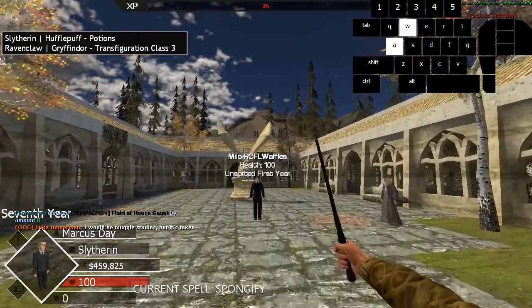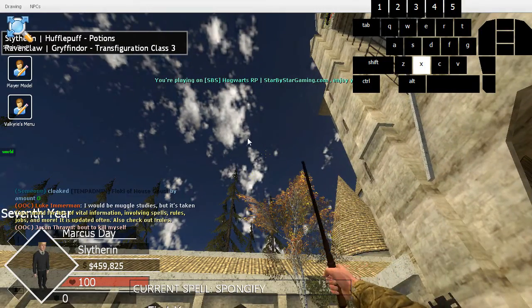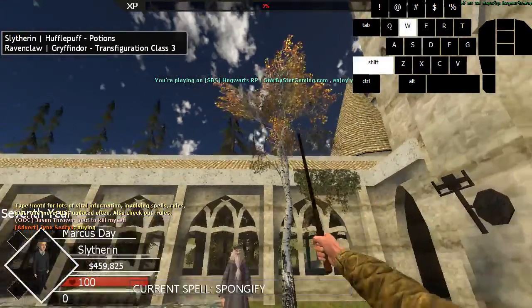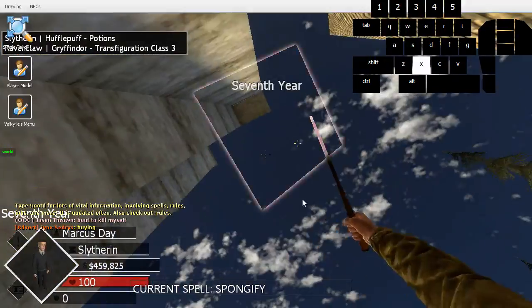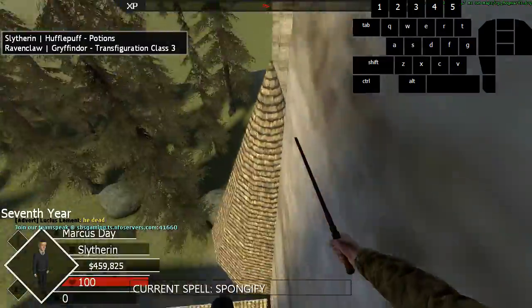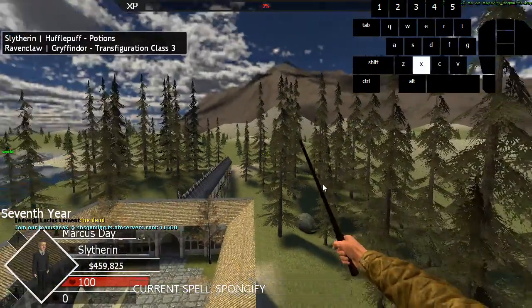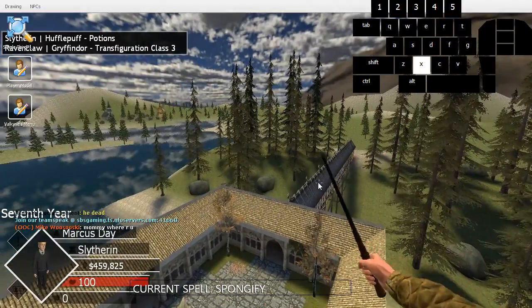There's a third-person menu you can access that will show you invisible models — and visible ones of course. The default bind is C. You can move your mouse around, and whatever you hover over you can see the outline of. Here I'm showing these ones that spawn — they've been here for a while. Before we didn't know you could see them, but now with this mechanic you can see the invisible models and walk around.